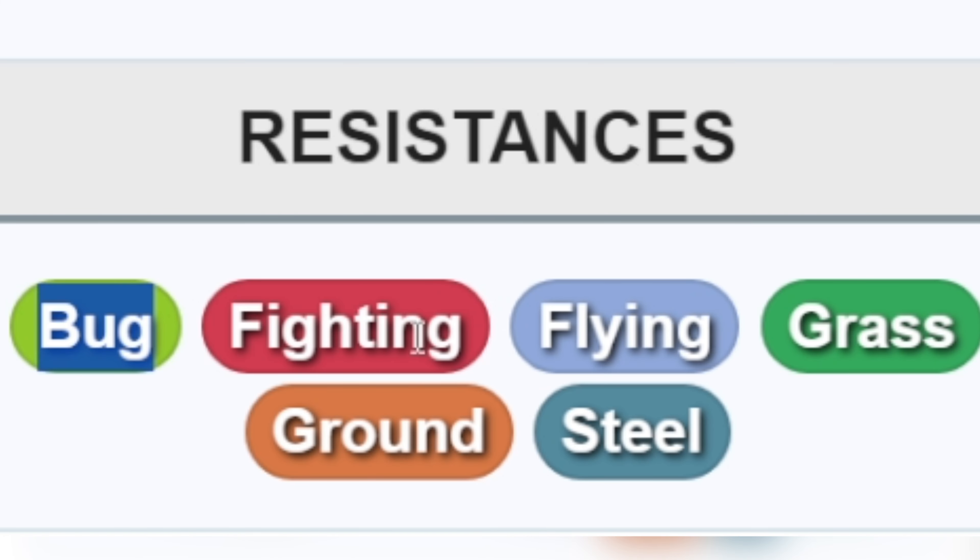Zapdos is an Electric and Flying type Pokémon which maxes at 3527 CP at level 40 and 3987 CP at level 50. It is weak to Ice and Rock type moves. It resists Bug, Fighting, Flying, Grass, Ground, and Steel type moves.